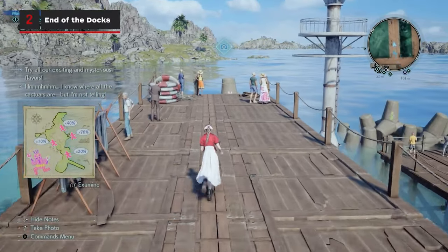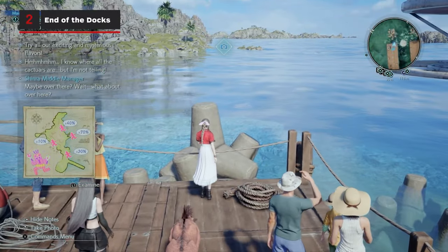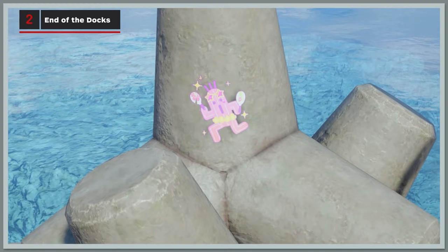This next cactuar is on a wavebreaker at the end of the eastern docks. Zoom in to 70% and take the photo.